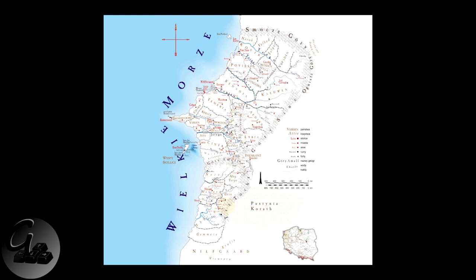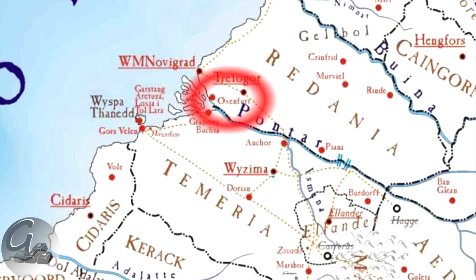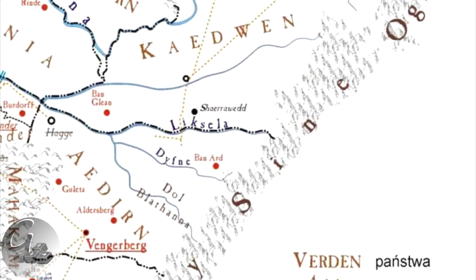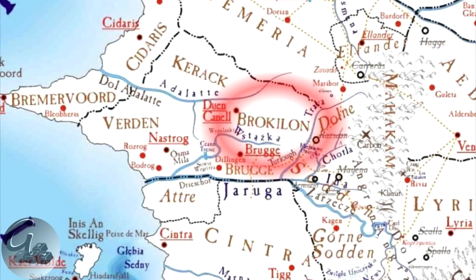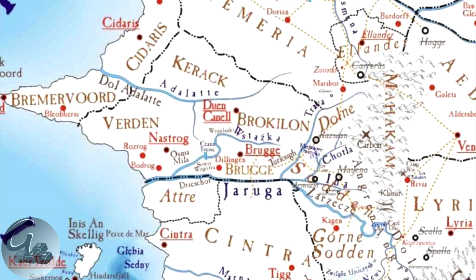Other interesting places you might know from the books are Khermoren, Oxenfurt, the Skellige Archipelago, Mahakam, Banard, and Pontar itself — the important trading river we know from The Witcher 2.